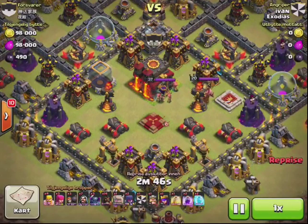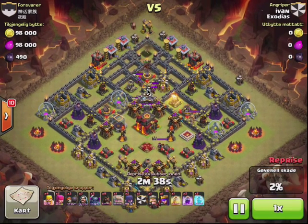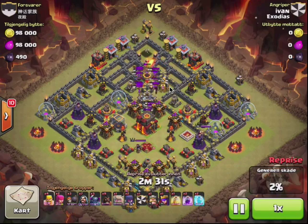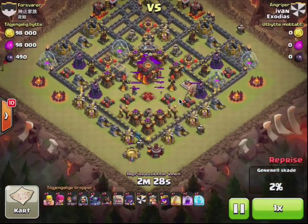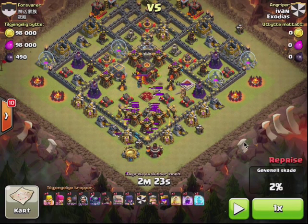Given he's running go-wipe, the first thing he'll do is lure. He sends in a bunch of hogs to jump over and pull out the clan castle troops. Trying to three-star without luring is very, very difficult. He uses an archer to draw, and because they've left a building on the outside, it's a cheap draw — just a one-troop draw to the south. An archer can be out of range and actually draw that building.